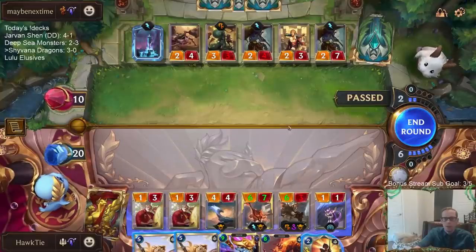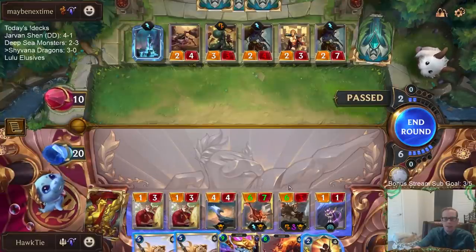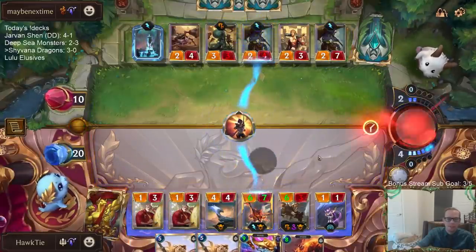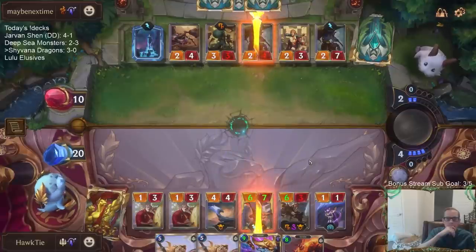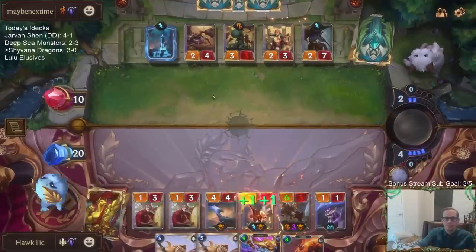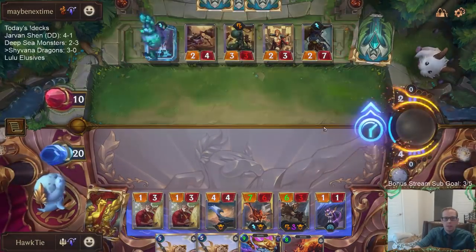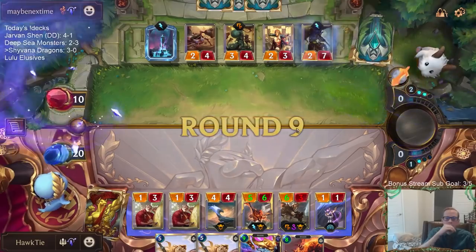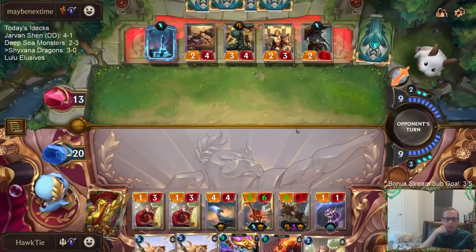If I Single Combat with Screeching Dragon, they have Pale Cascade that kills it, but Screeching Dragon does have Vulnerable. I'll just go over here. I'm trying to race Starspring — it's at 14 right now. More fight spells, please. That's the worst draw in our deck.